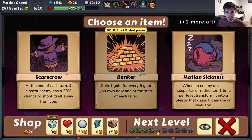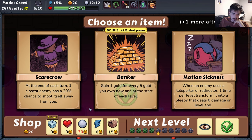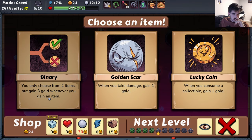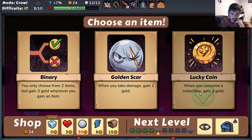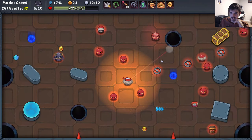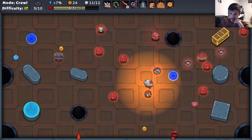If we do the Banker you get gold for stashing gold, and we get two extra shot power - why not? Then we'll save the gold here. Three gold whenever you gain an item but you can only choose between two - that's interesting. We're so early on I don't really want to limit our options right now. Maybe we go Lucky Coin here, we'll just get a few extra triggers. I don't want to do the re-roll - I'm going to save it in case we really need it. Let's go knock him into a spike.